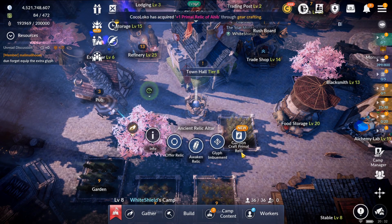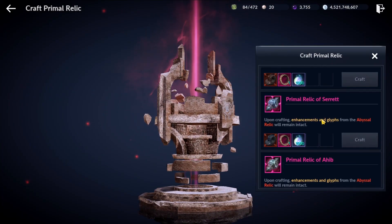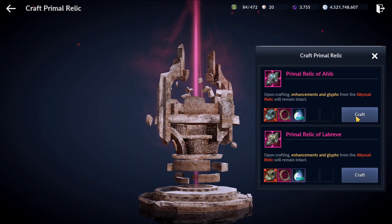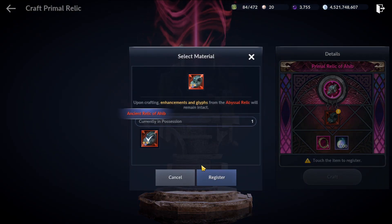So craft primer relic — this new button over here. We are going to craft our Ahib relic first. So without further ado, let's craft this. We will use this relic.